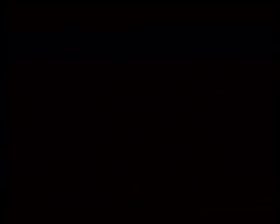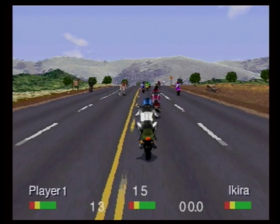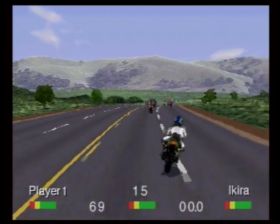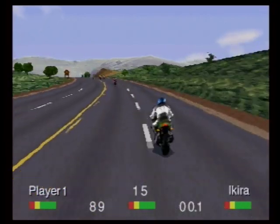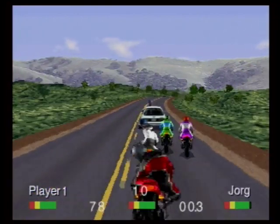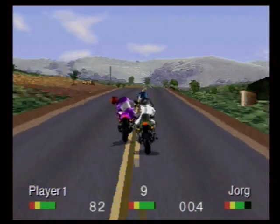They also somewhat ported down this version to the Genesis or whatever. There was already a Road Rash on the Genesis — I don't know if they called this one Road Rash 2 or 3 on the Genesis. But it's basically these graphics scaled down, because they had the same maps and everything. Apparently during production, they came up with a car rig that would actually drive on the roads and take pictures of road textures and such — sounds like Google Maps.